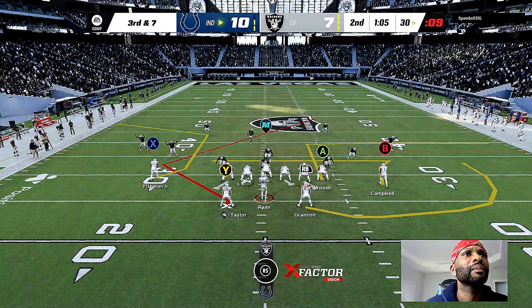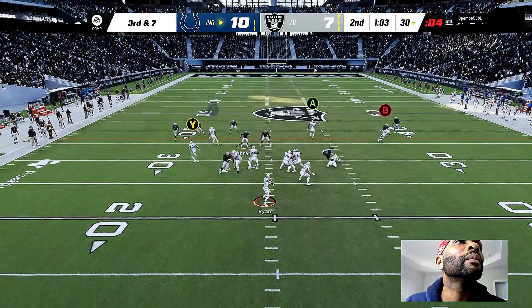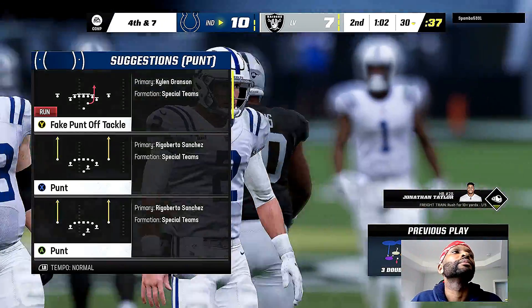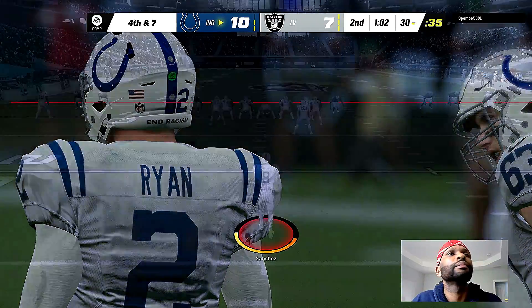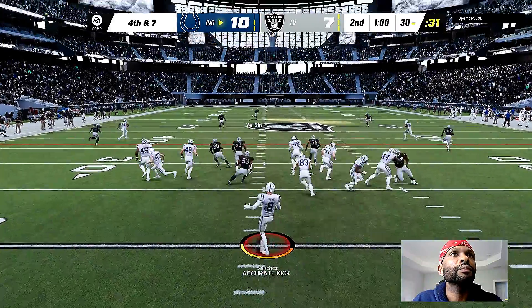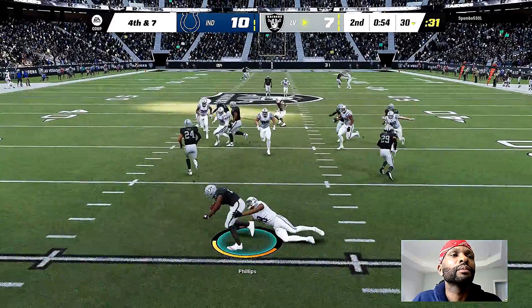They head to the line facing a third and seven following the incompletion on second down. From the shotgun, Ryan fires one — bit incomplete. Doesn't look like they're going to be able to build off the turnover. The defense certainly did its part and got off the football, but they're going to have to punt this one away. It doesn't feel like a turnover but doesn't it feel like one after grabbing the momentum with that defensive play? They've had all that momentum and now it's zapped right back in the other direction.